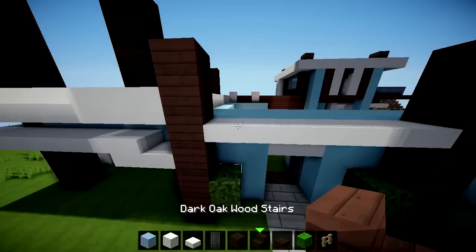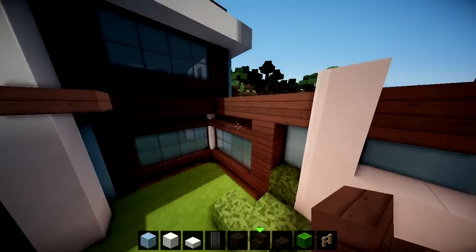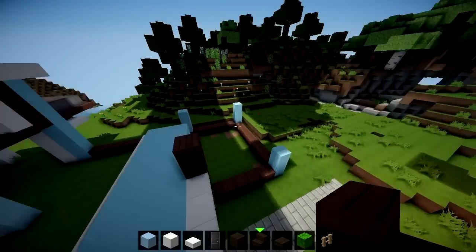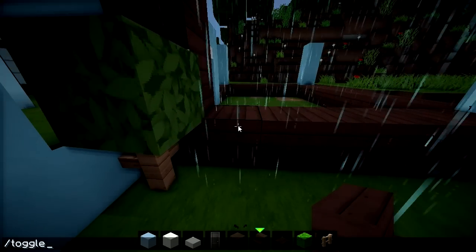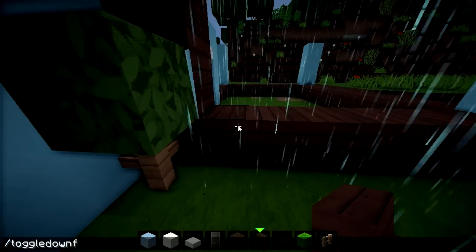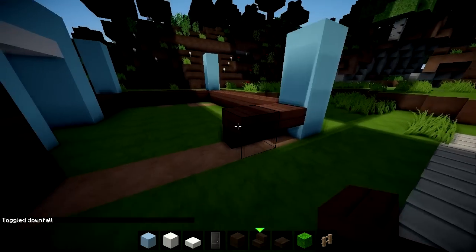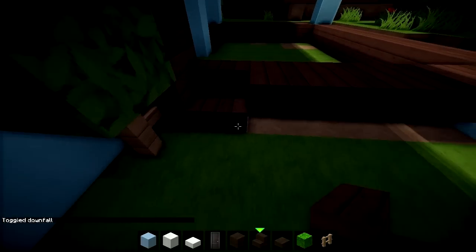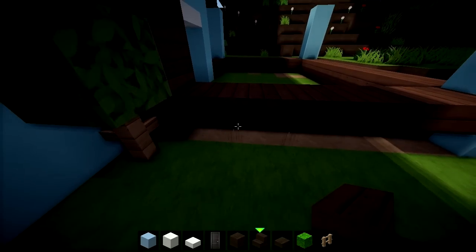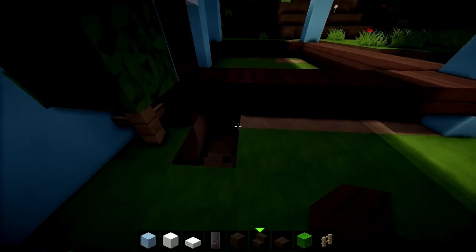Finishing this section is priority number one. We've been doing upside-down stairs — I honestly think those are almost always the best option. Now it's raining — look at those bushes in the rain, lovely. Let me turn that off because it makes me lag a little bit. We're just gonna have our upside-down stairs here, and I think this is gonna look pretty cool actually.